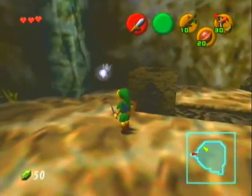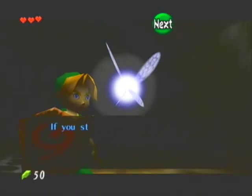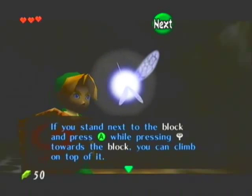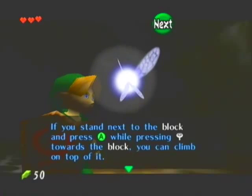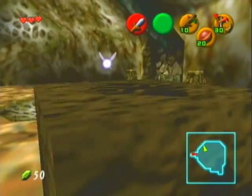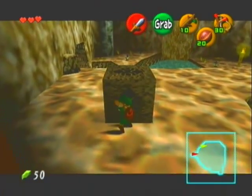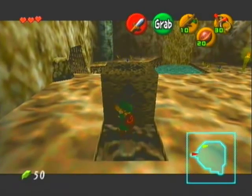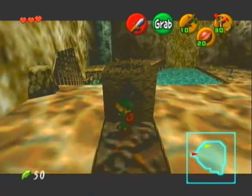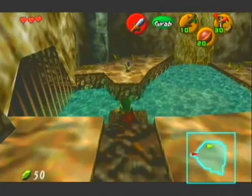And this — what you want to do here, Navi? I was going to explain it anyways. Basically what she was going to say is that you can push this block. The way to push a block is to run up to it and press A in front of it — Link will be able to push and pull blocks. In this case, I suggest pushing the block down into the water, because we're going to be doing another puzzle here.